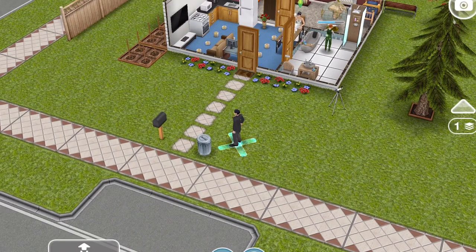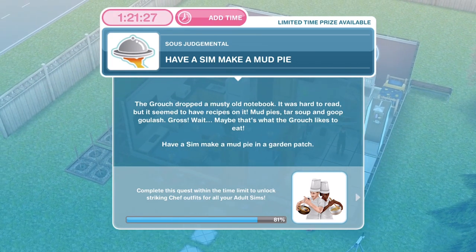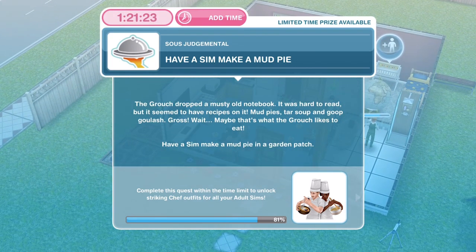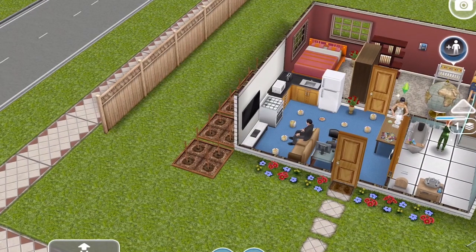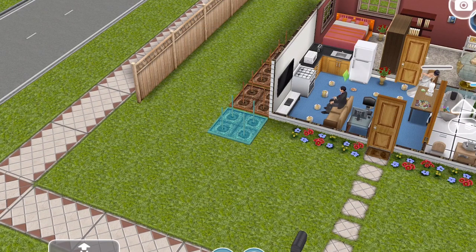We have finished investigating what he dropped. The next thing we need to do is to have a Sim make mud pie. The Grouch dropped a musty old notebook — hard to read but it seemed to have recipes: mud pies, tar soup, and goulash. Maybe that's what the Grouch likes to eat! Have a Sim make mud pie in a garden patch. Click on a garden patch and you have an option to make mud pie for 3 hours and 30 minutes.